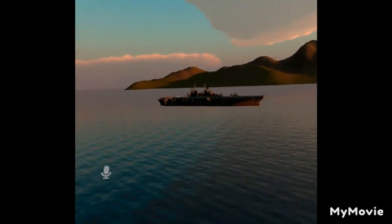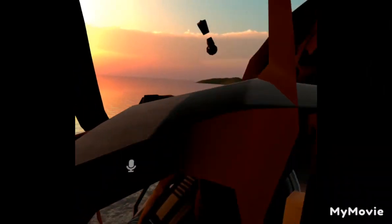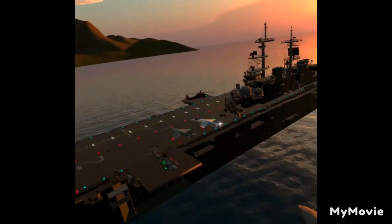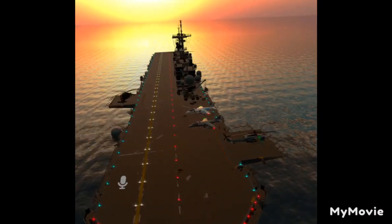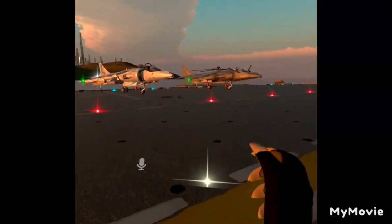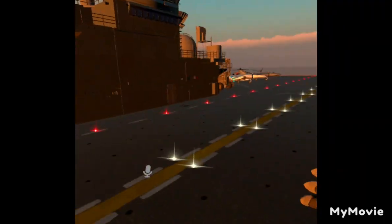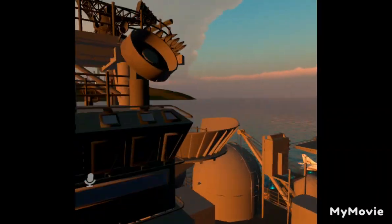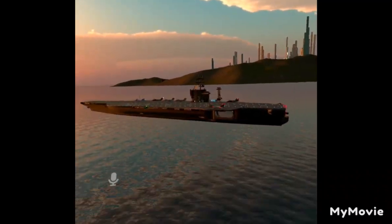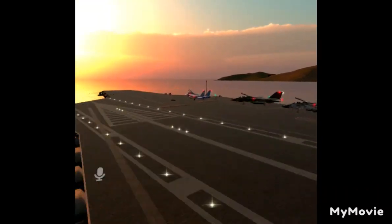We're going to go ahead and make a public world and jump right in. We're in the world now. There's the F-14 carrier, and over here is what we'll call the VTOL carrier, with helicopters, two Harriers, and the Osprey right at the front. We're going to get in one of these F-14s and take flight.